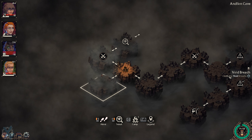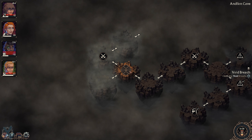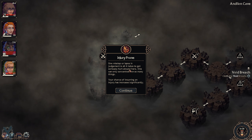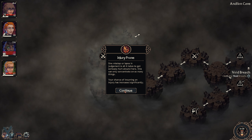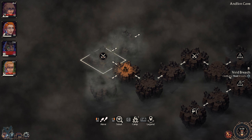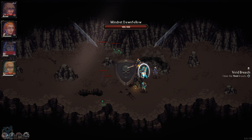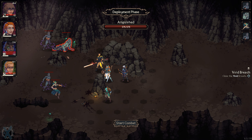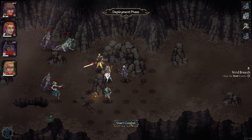Alright, let's look through here — looks like another battle. We've gone through 20 revolutions now. The time modifier message warns that a lapse in judgment is all it takes to get seriously hurt around here; our chance of incurring an injury has increased significantly. That sucks. Let's go ahead and fight again. Alright — these things blow up, I remember that. We're going to start combat from here.